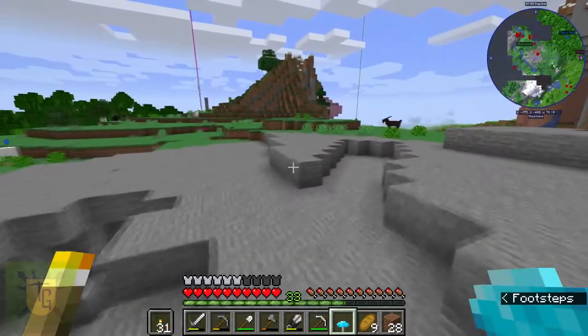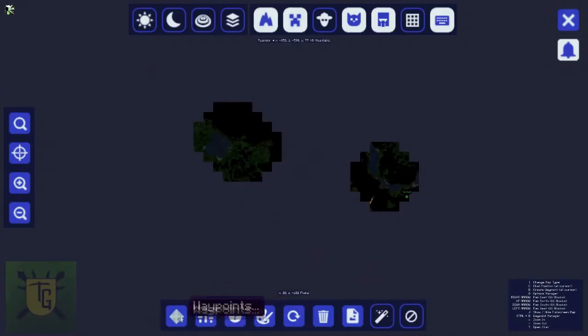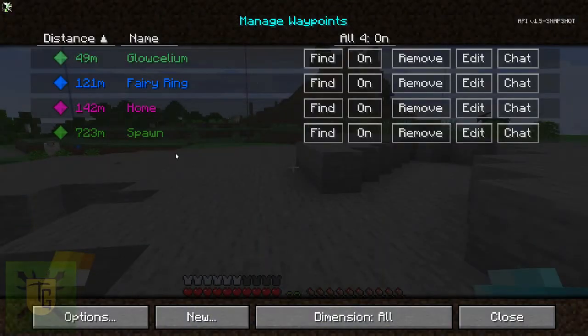I do want to put up a jumbo furnace — I reckon that'd be fun. Just a reminder: if you want to get rid of some of your waypoints, like a death point you don't want sitting around forever reminding you of your failure, just click the remove button on the list and it's gone.